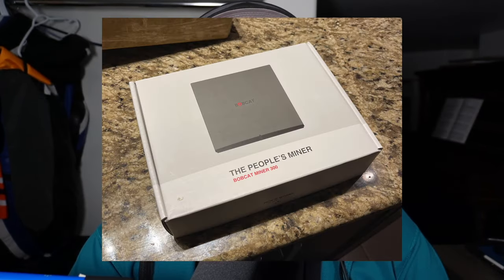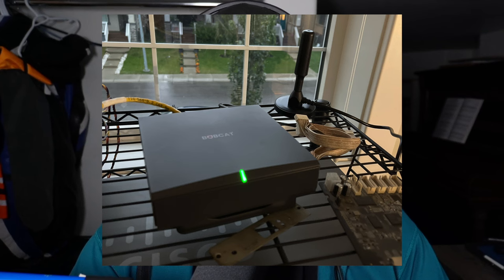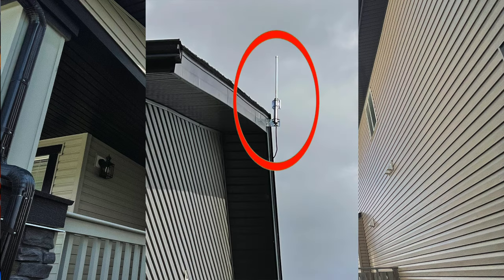Next, we bought a Bobcat 300. These are small specialty miners designed to give internet access to certain IoT devices — IoT meaning Internet of Things. Think smart appliances, smart switches, and other smart equipment. Basically, they wanted to create one giant hotspot, and they paid us, the miners, to do it. We ordered the device in April 2021 for $600 US dollars. It arrived shortly after in August. It looks like a little Wi-Fi router, draws next to no power, and generates next to no heat. The only upgrade we did was a bigger antenna so we could communicate further out. I had to climb up onto the roof and bolt it to the side of the house. Please wear your safety equipment.